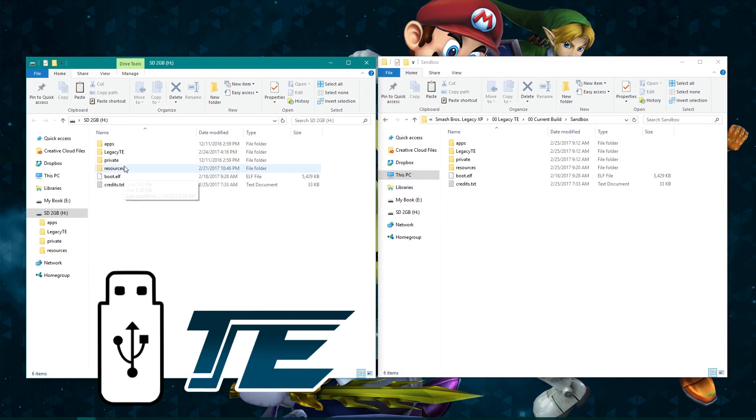Using USB Loader for TE is a bit more of a process. You'll need to rename GC.txt to GameConfig.txt, and move it to the root of your SD card. Next, rename Legacy TE to ProjectM — all one word, all lowercase. Then go into that folder.